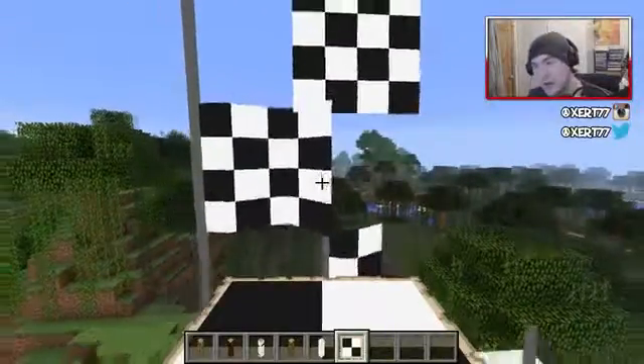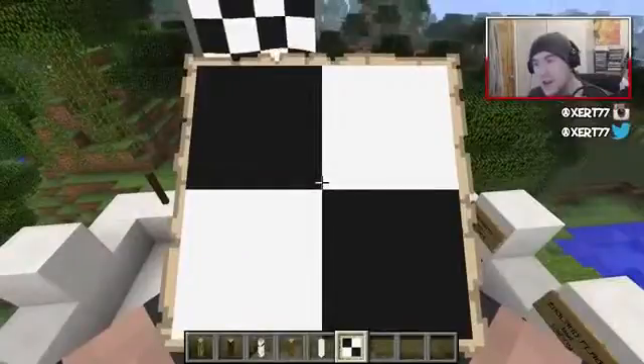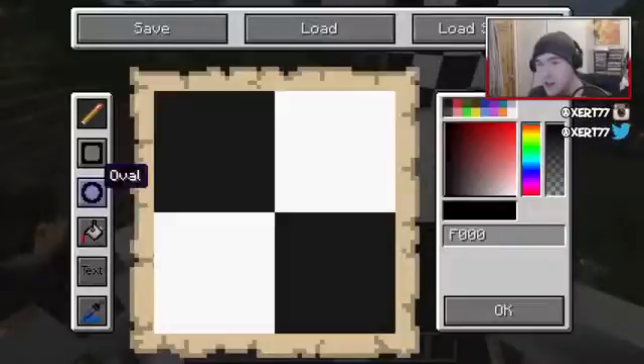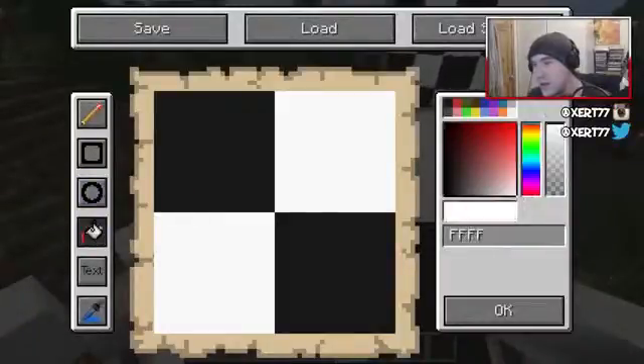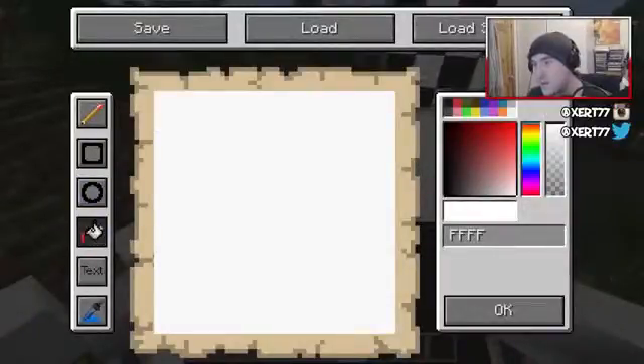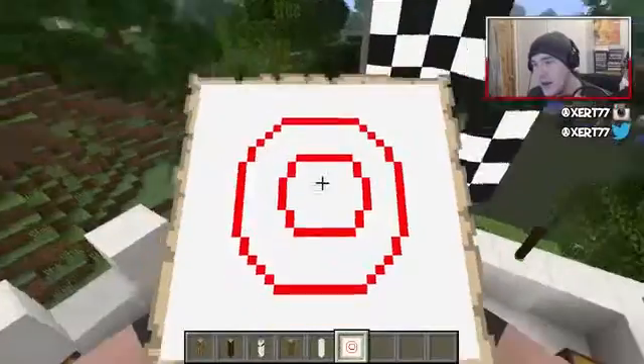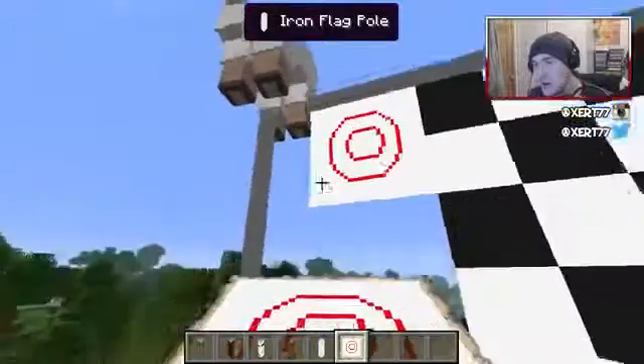The cool thing about this is you can design your flag. What you do is you right-click the flag piece and you can design it in this little paint function. You can change the color, you can draw circles, you can draw whatever you want. Then you just plot it down and you can make whatever you like.